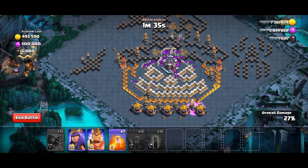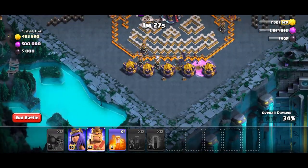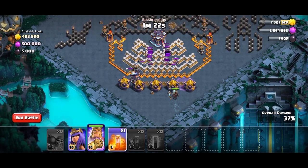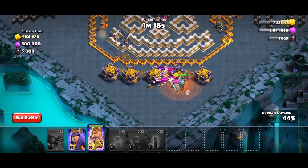Now deploy all bat spells at the right gold storage. Deploy the king once 2 or 3 teslas are destroyed and be ready with poison. Deploy poison on the king to kill all skeletons.